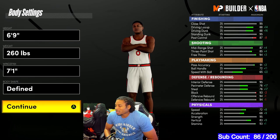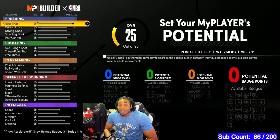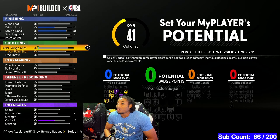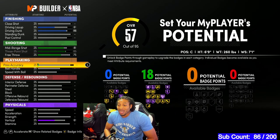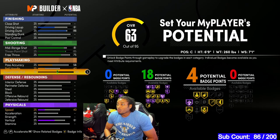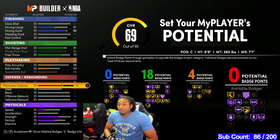I sometimes call this the anti-Duke Dennis build. You ain't going to stop Duke Dennis himself, but you can stop people trying to emulate him who don't know how to play the game the way he does. Like he always says — just because you make the build doesn't mean you're going to play like him. Last year I had a stretch big and couldn't hang with anyone who had speed. But with this build, you're really going to be able to defend all five positions with no problem at all.